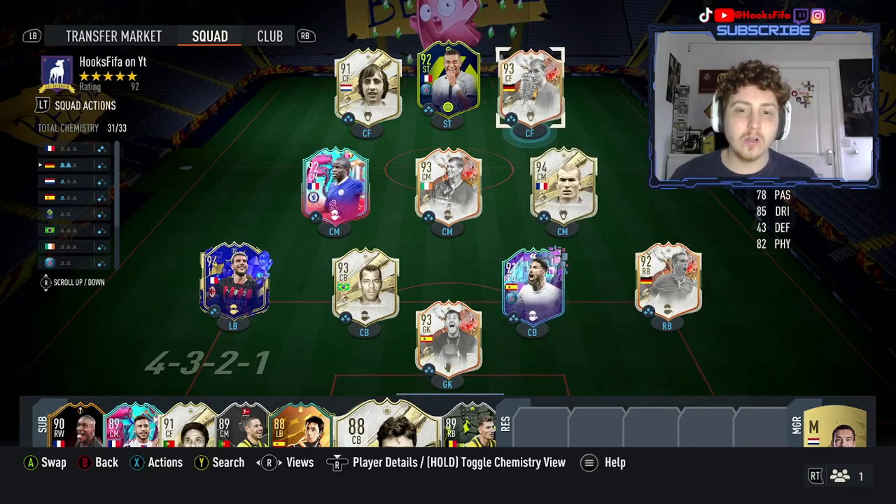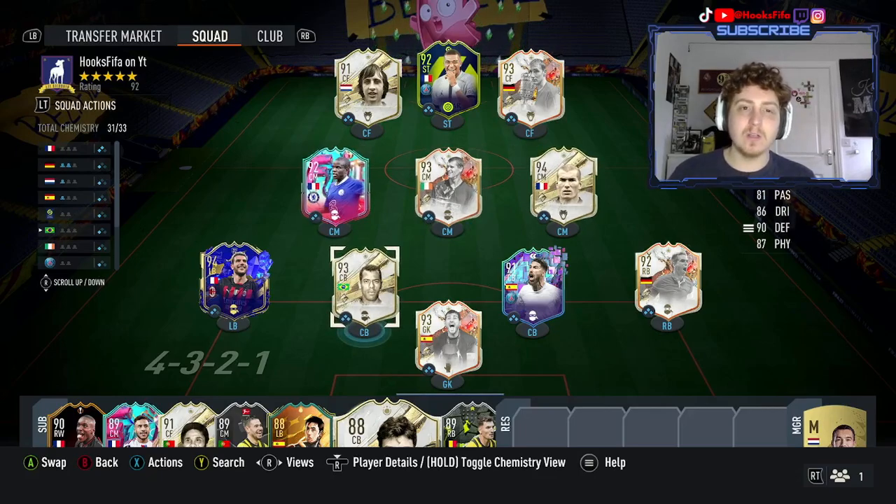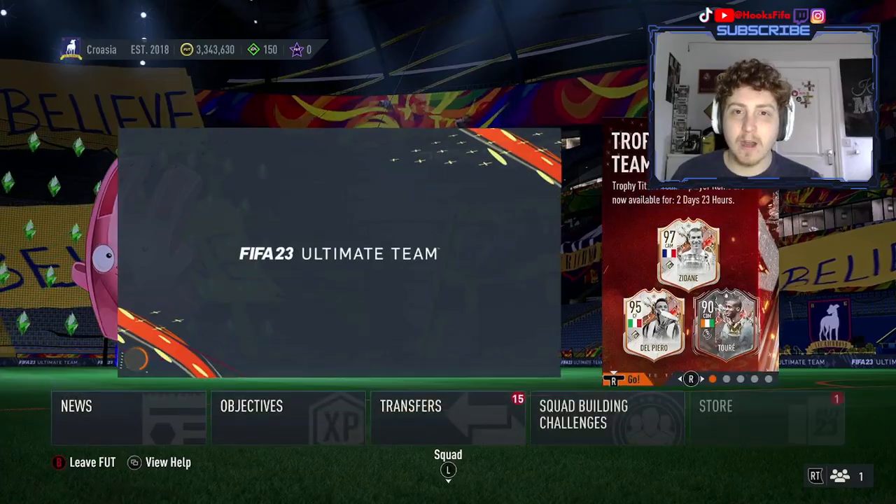We've got a bunch of other icons - the new icons that have come out. I've got Casillas, we've got Keane, we've also got Kluster in the team. So let's try Carlos Alberto out at centre-back in Division Rivals, see what he's like.